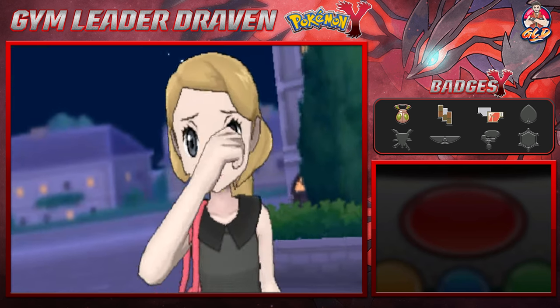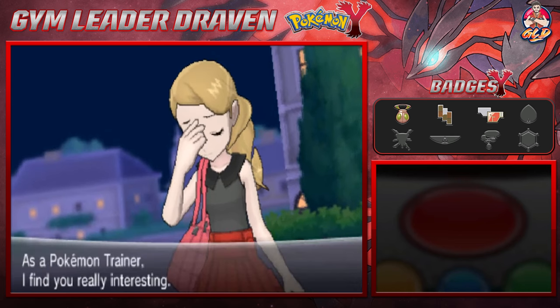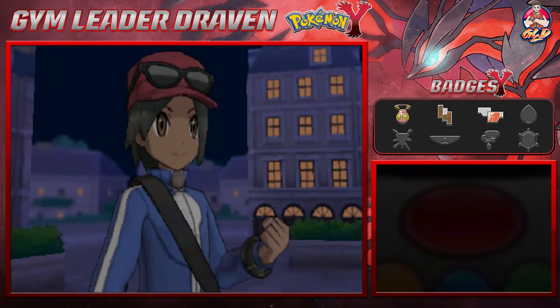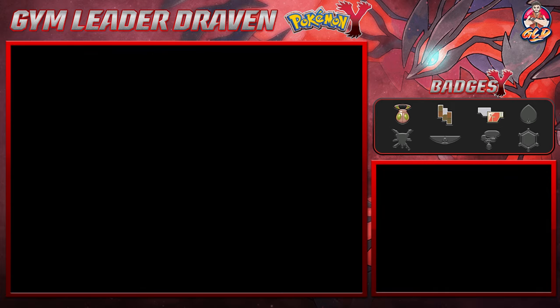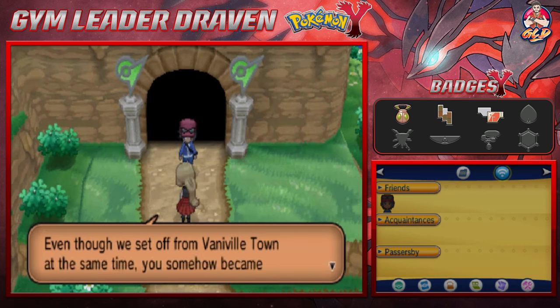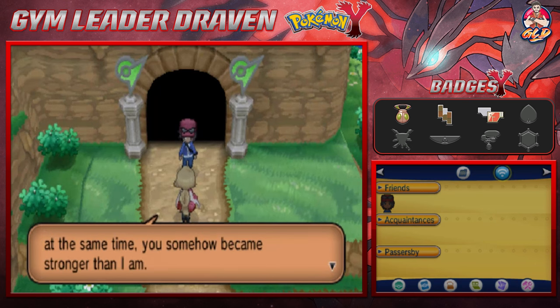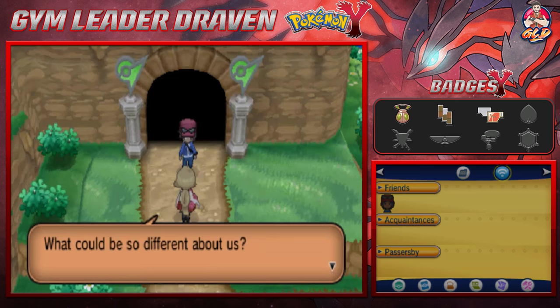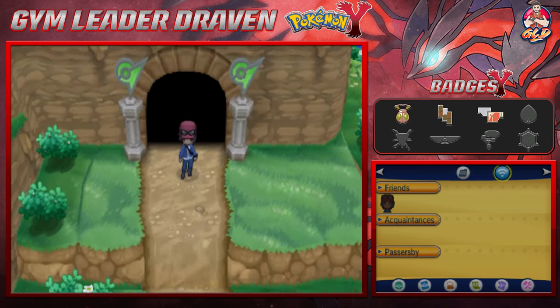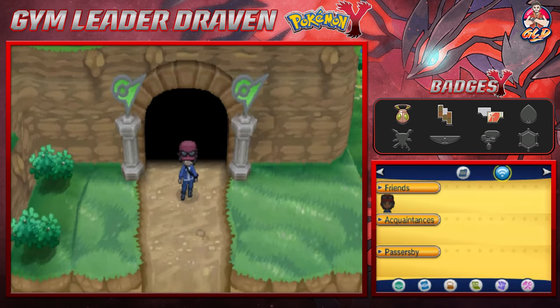Nacho grows to level 34 and we have defeated our rival Serena! She says I'm very interesting and that even though we set off from Vaniville Town at the same time, I somehow became stronger. Good luck with your next battle, do your best. I'm going to heal up my Pokemon and buy some other stuff.